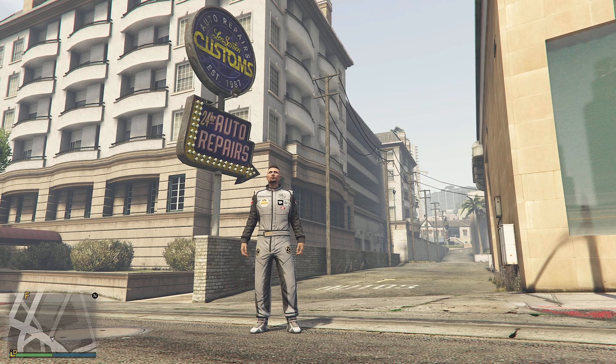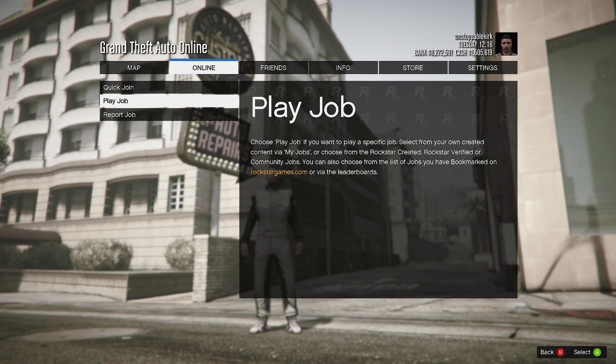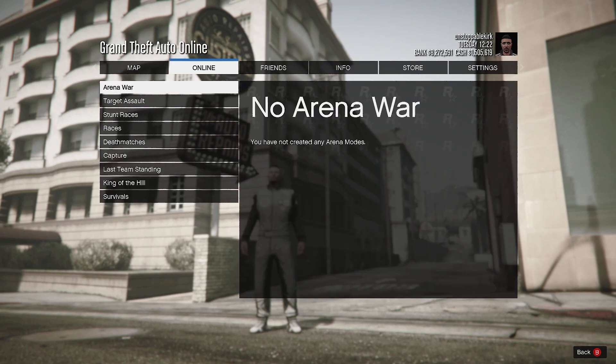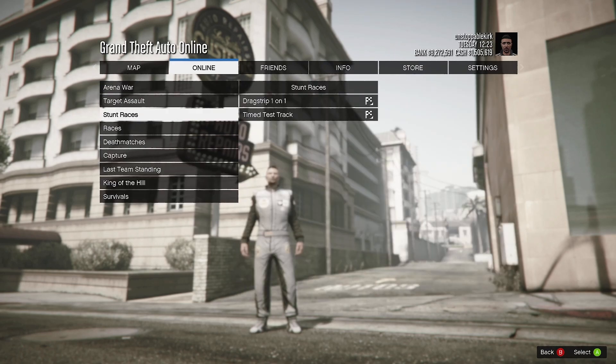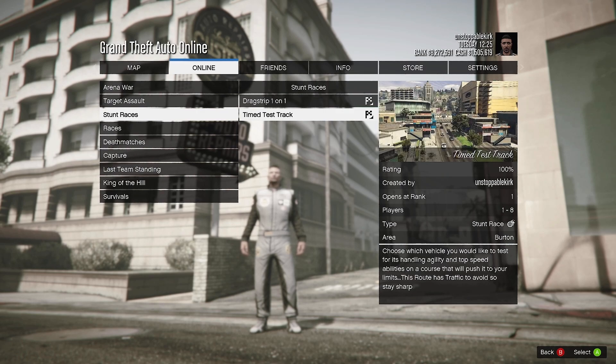So I thought, why not just build a race track in Creator? I've done one before, so I did, and this is it. Some people have already played it — I can never find my own stuff unless I do it the way I'm about to show. If you want a go, you can find it and I'll give you the name of it: Timed Test Track.